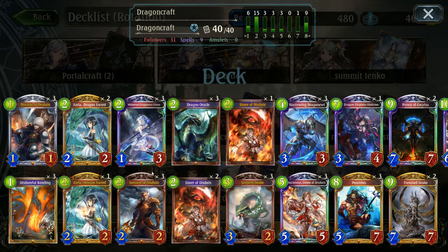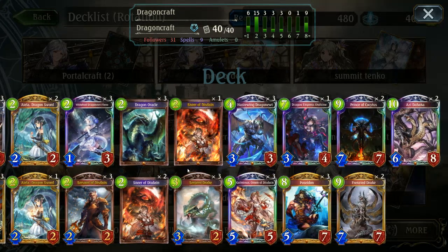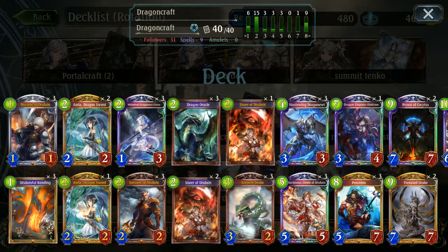While this deck definitely is not optimized — and I could easily spend an entire day modifying it to work properly in any kind of meta — it was a lot of fun. If you pulled Hastewings or Dragon Empress Odohimes, you could pretty much interchangeably change these up. Even if you have one Hastewing and three Odohimes, just any combination — even two of two would be alright. Everything else is just for a little bit of fun. I'd highly recommend it if you're looking for something more fun to play right now, especially while the meta settles. Until next time, decklist will be in the description below — hit the like button and subscribe for more content, and I'll see you then.